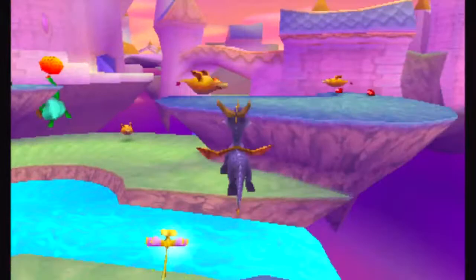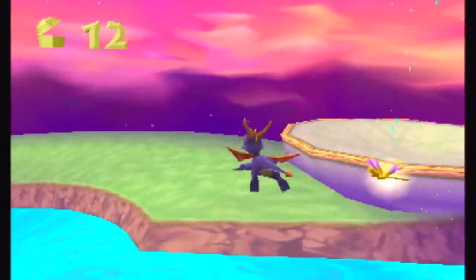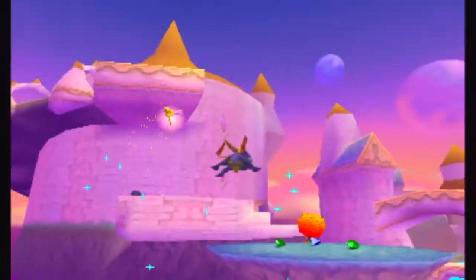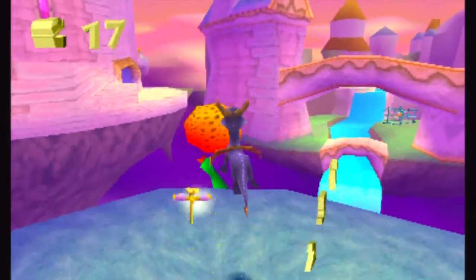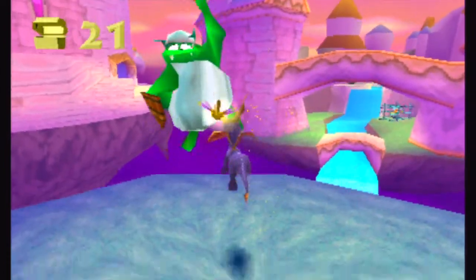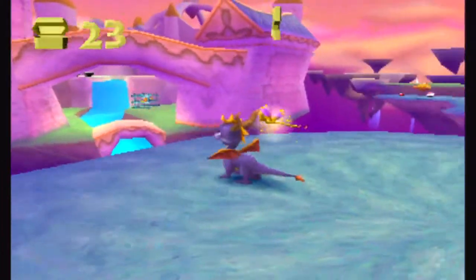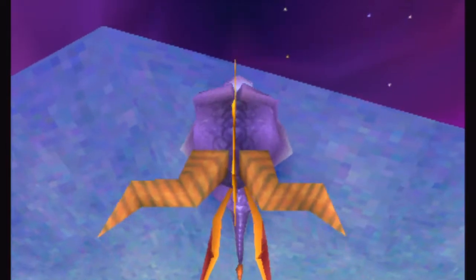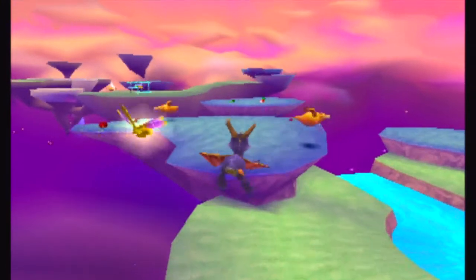We have a few new enemy types — we got these big bird thingamajiggers, they can be flamed or charged. They only attack you if you get in their sights range, so no need to worry about that. We've also got these big guys, who obviously cannot be charged or flamed. However, their balloon is a little frail, and they fall to their death. That's why you don't float around on balloons, stupid norcs.